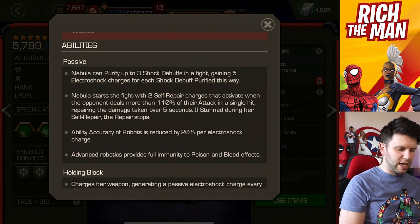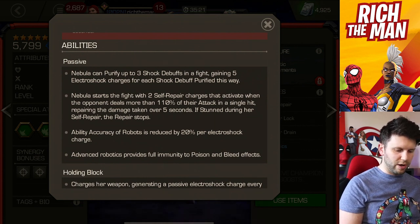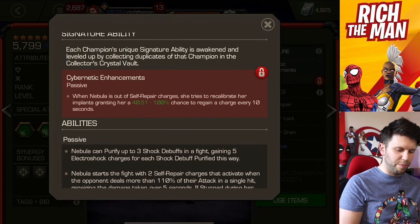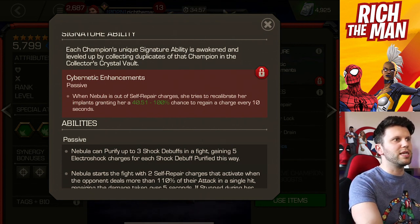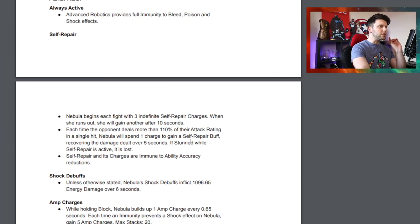With the Self-Repair Charges, Nebula starts the fight with two Self-Repair Charges that activate when the opponent deals more than 110% of their attack in a single hit, repairing the damage taken over 5 seconds. If stunned during Self-Repair, the repair stops. With the Signature Ability, when Nebula is out of Self-Repair Charges, she tries to recalibrate her implants granting a percent chance to regain a charge over 10 seconds. This is now within the Champion Abilities — Nebula begins each fight with three Indefinite Self-Repair Charges.